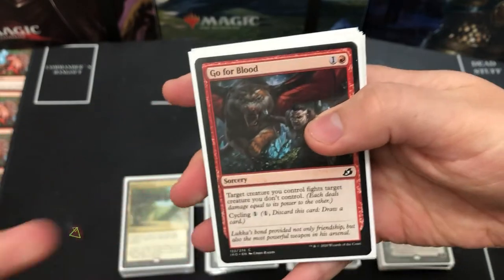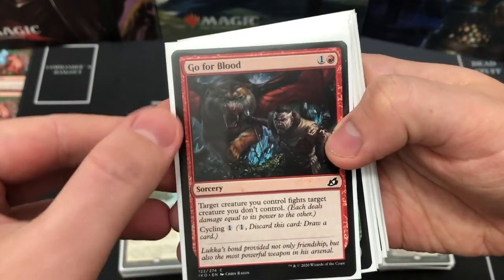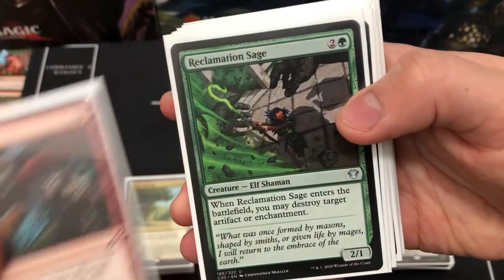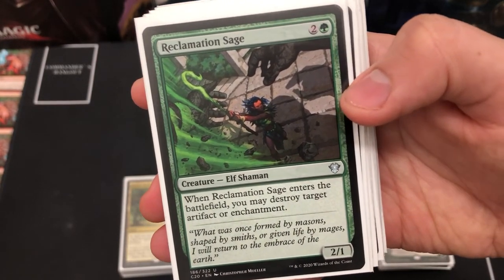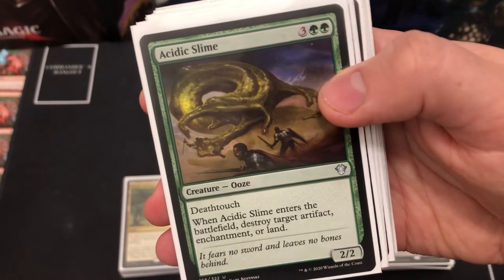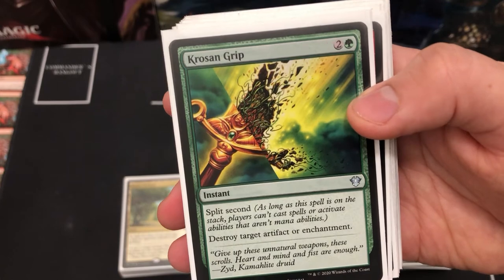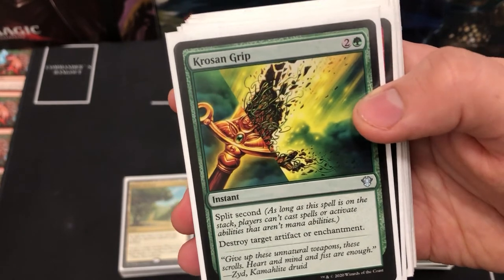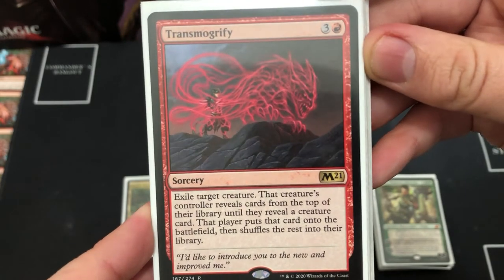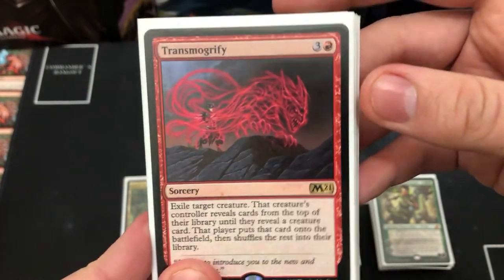The last group is removal, prevention, and the rest. Go for Blood — if you've got Radha nice and strong it's perfect to get rid of an enemy creature, and it's good to cycle otherwise. Reclamation Sage is the classic destroy target artifact or enchantment, and Acidic Slime pairs nicely — ETB destroys target artifact, enchantment, or land if you're feeling filthy. Krosan Grip has split second, making it an unstoppable way to destroy a target artifact or enchantment. Transmogrify exiles a target creature, though their controller gets to reveal until they find a creature card to put into play.